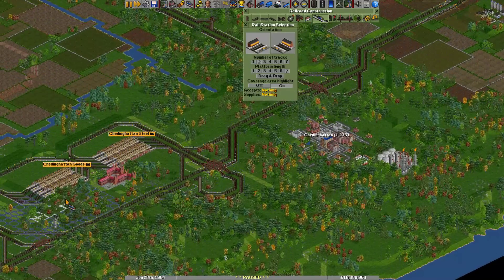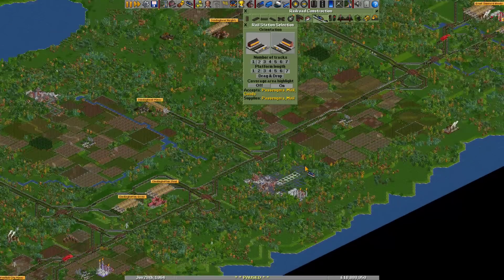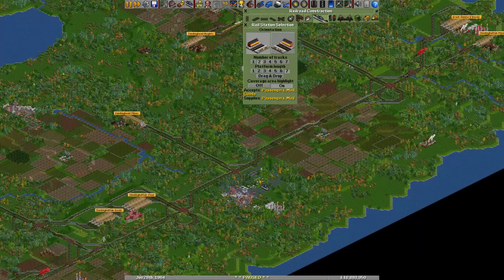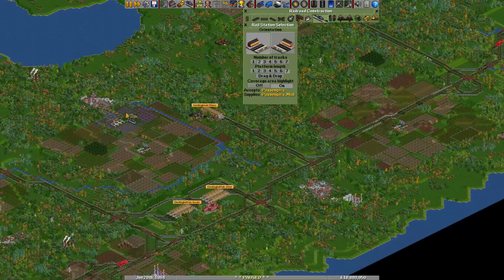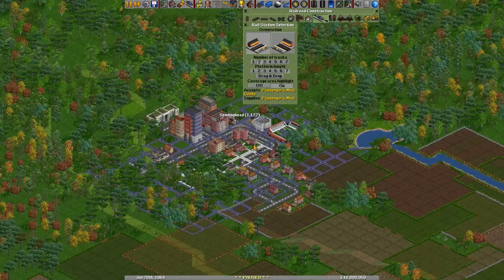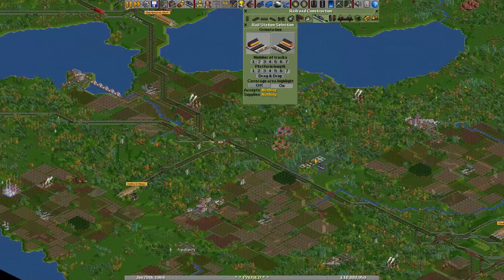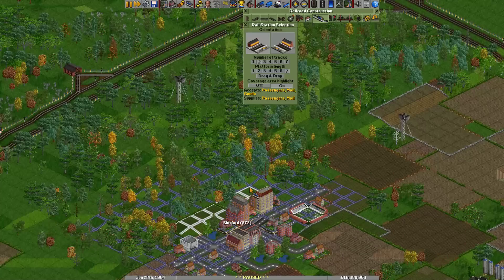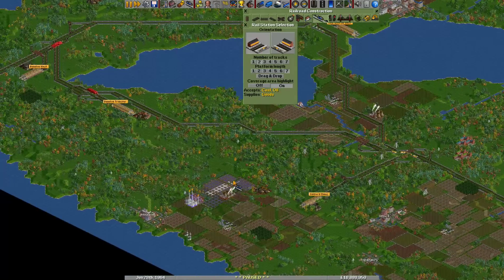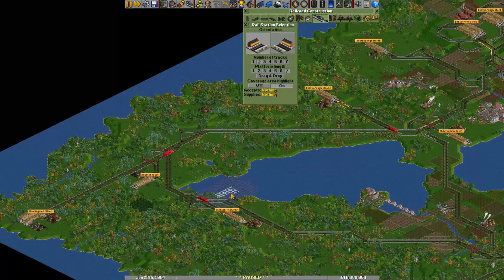Now of course we don't want to build it right next to the factory, because we want to transport our goods to a far away place just so we can make more money. We could try to make it here, but that's still a little bit close to the factory. Here would be a good place, I think. Even this place, but let's go look a little bit further.